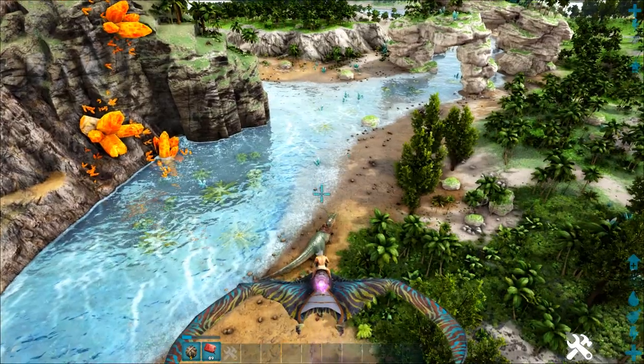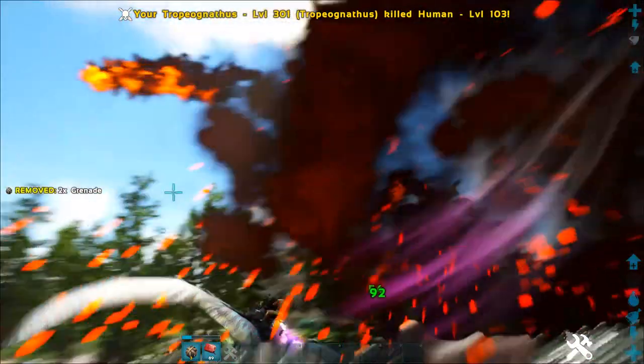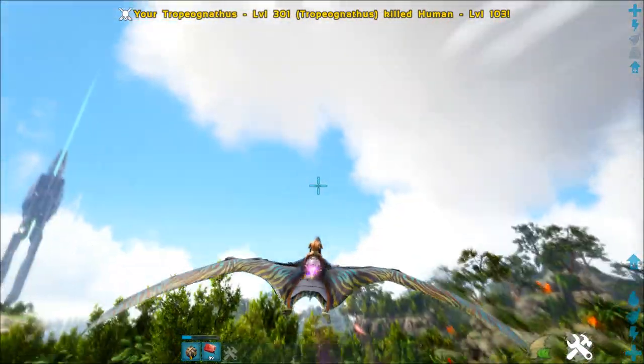Because grenades deal AoE damage, they can be used to shoot other players off the backs of their mounts, although this is glitchy at best. I found that shooting players from behind seems to yield more consistent results, but it's still kinda wonky.